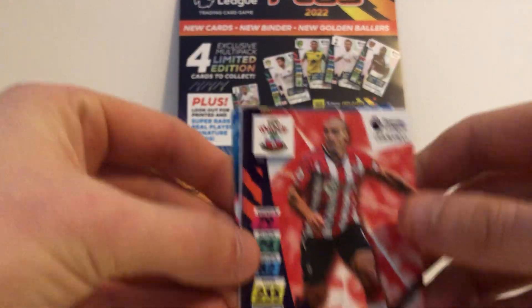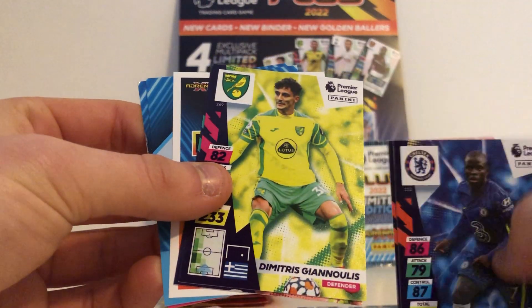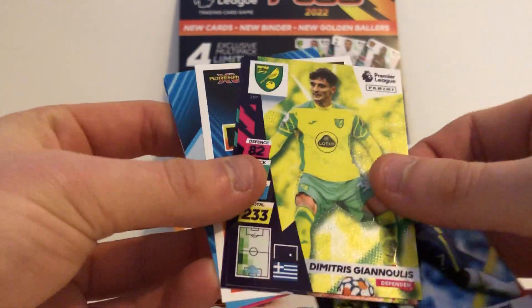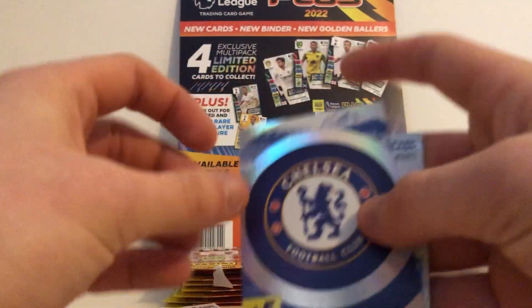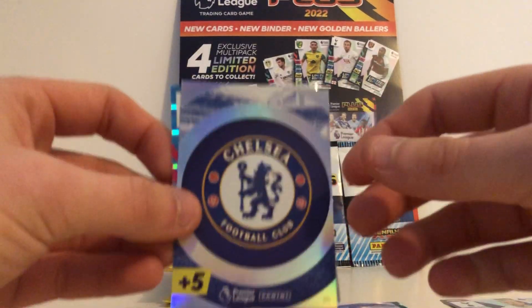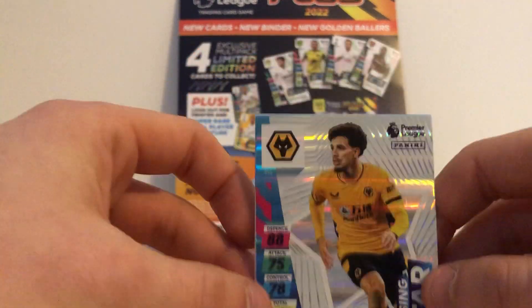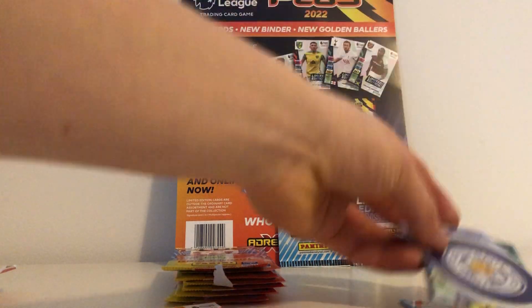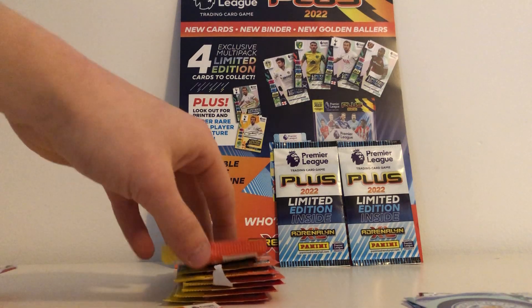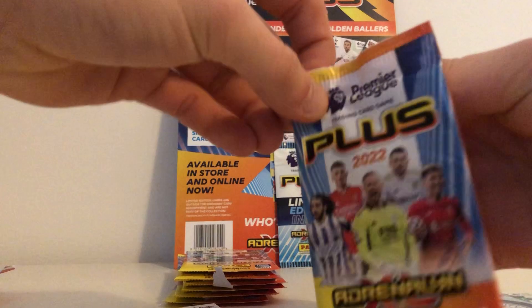Who have we got here? We've got Oriol Romeu for Southampton, N'Golo Kante, Gijanulis, and Pepe — sorry about the pronunciation there. We've got two insert cards: the Chelsea badge and a Rising Star, Ait Nouri. It's the fourth pack — quite tricky to open these, I find.